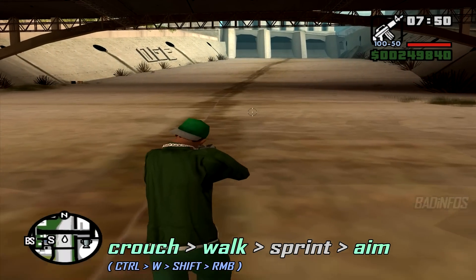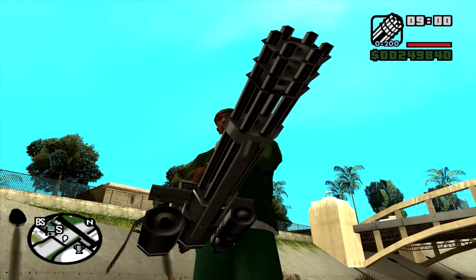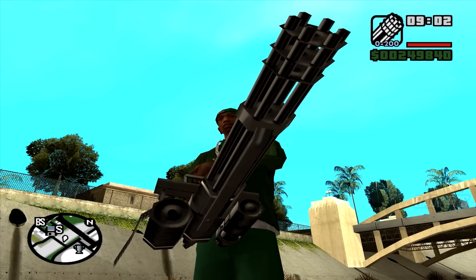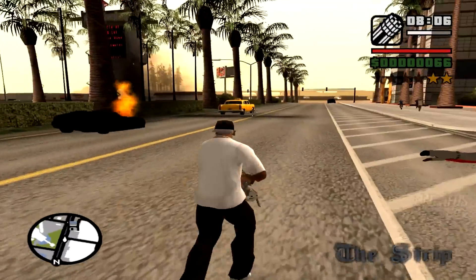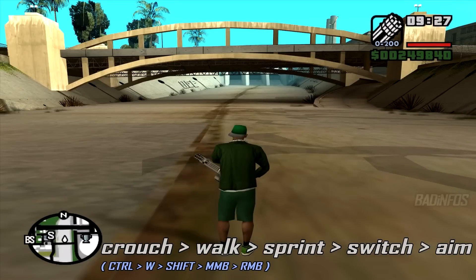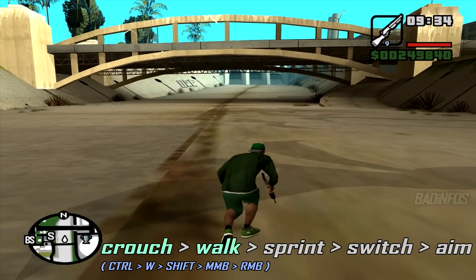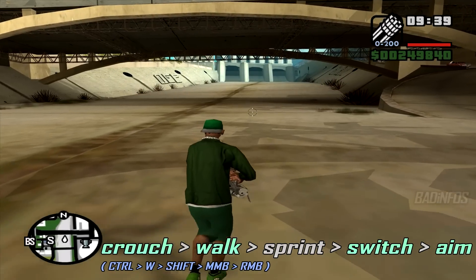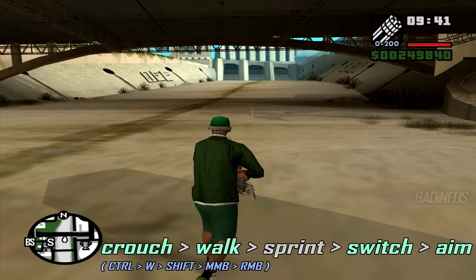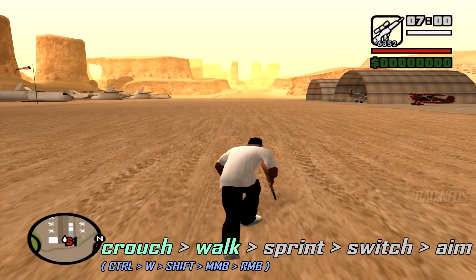After you start the slide you can let go of the sprint button. Of course there are some exceptions — like the minigun, for example. No matter how much you try, you cannot crouch with the minigun, and this is in my opinion one of the most useful and also one of the hardest weapons to slide with. The trick is that you need to hold a neighboring weapon and crouch with it, then start walking. While walking, press the sprint button, change the weapon to the minigun, and aim. The last three steps need to be done in about a second.